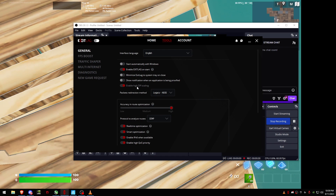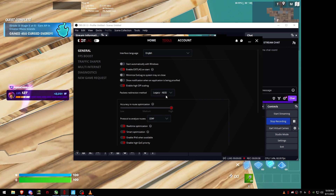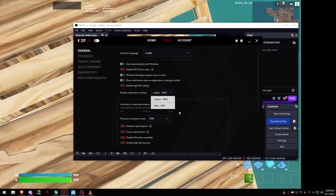Enable it to launch on start and hide on minimize. For the first few settings it's personal preference, but you've got Legacy or Beta. In the last video I said you should switch to Beta, but after a few months of testing I found out that Legacy is actually more stable. You should choose ICMP as the protocol to analyze routes — Legacy and ICMP work well together to get the lowest ping.